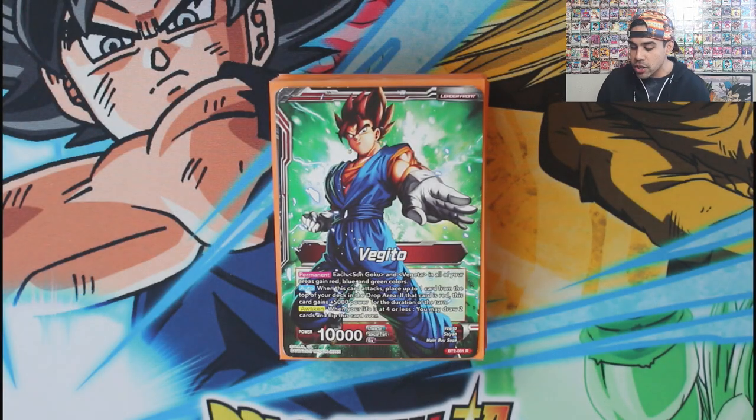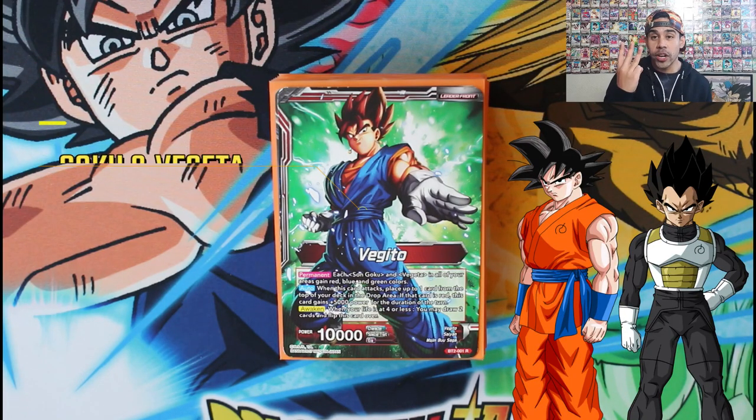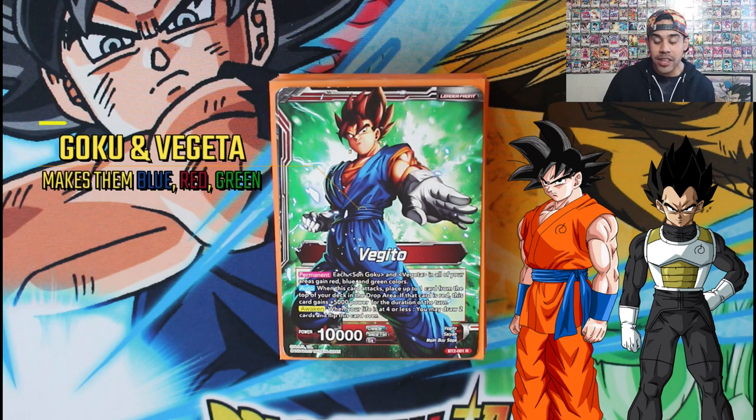So what does Vegeto do? He has a permanent skill that makes all Son Gokus and Vegetas multi-color — red, blue, and green — in all areas of the game for you. That's incredibly strong, and for that reason this entire deck is stacked with pure Gokus and Vegetas. If you're a Goku and Vegeta fan, this is your deck right here.